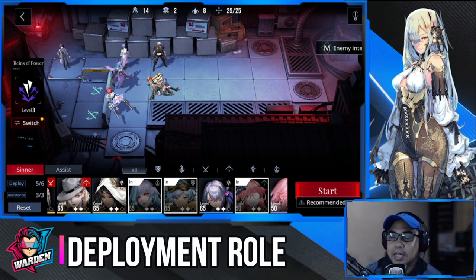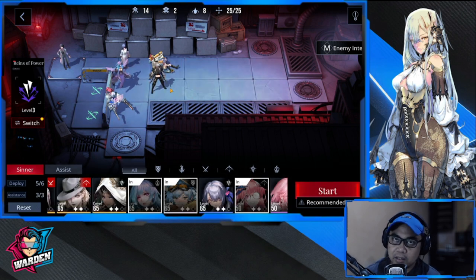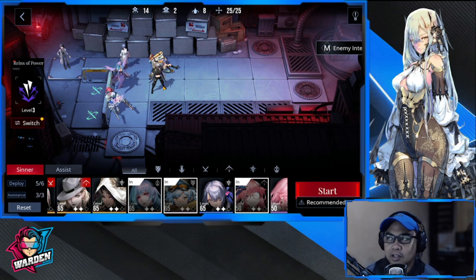Moving on to her deployment role: when deploying Hamel, make sure you have someone in front of her that can block multiple enemies. If you put someone who can only block one enemy, Hamel cannot block anybody. If you do have a single-block sinner in front, that sinner should dish out a lot of damage to pick off enemies coming their way.